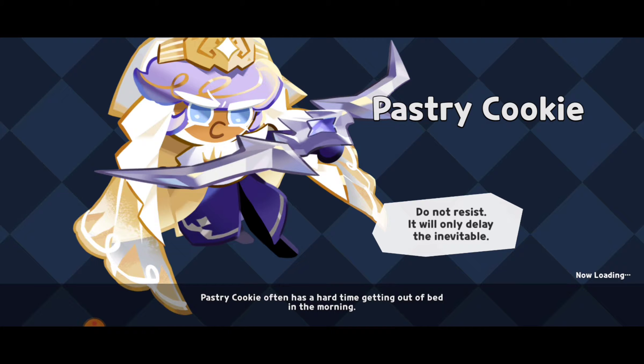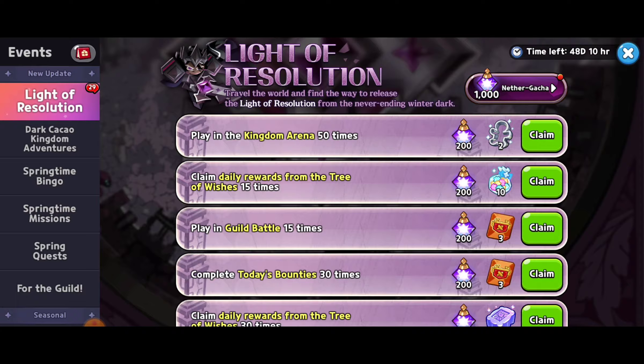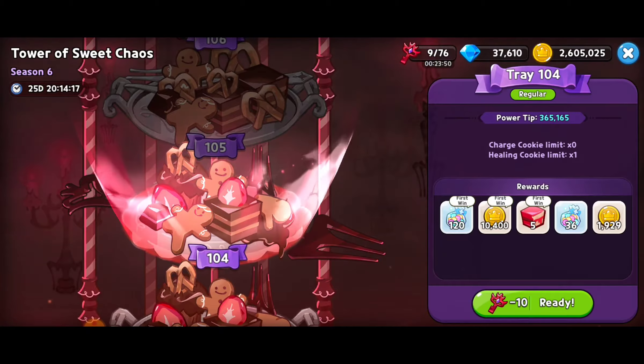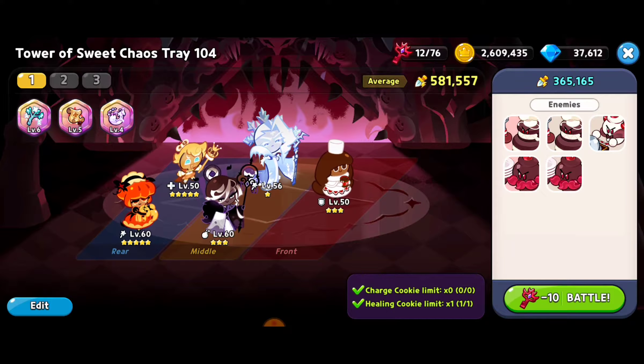I'm wondering — did the treasure chest at 101-1 count for the bingo mission? Interesting. Okay so we do have to do another tray at the Tower of Sweet Chaos. It won't take too long to refresh. Next up we're going for tray 104, costing 10 searing keys, with zero charge cookies and only one healing cookie allowed.